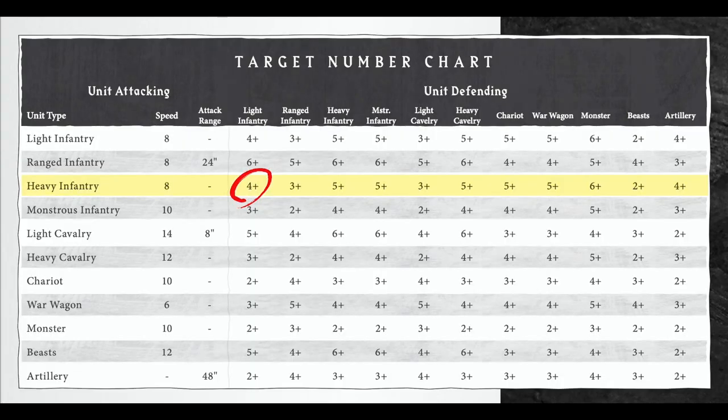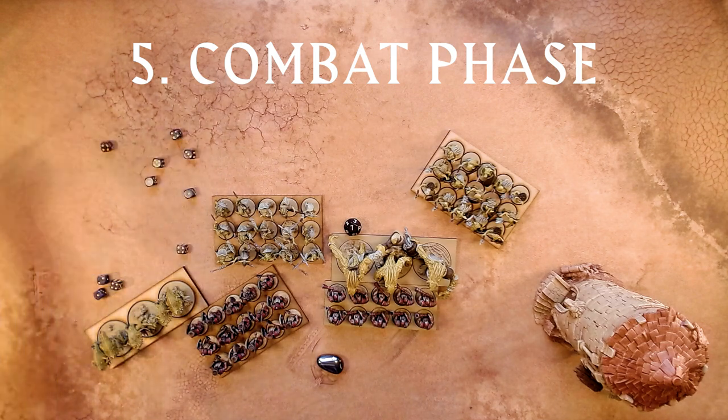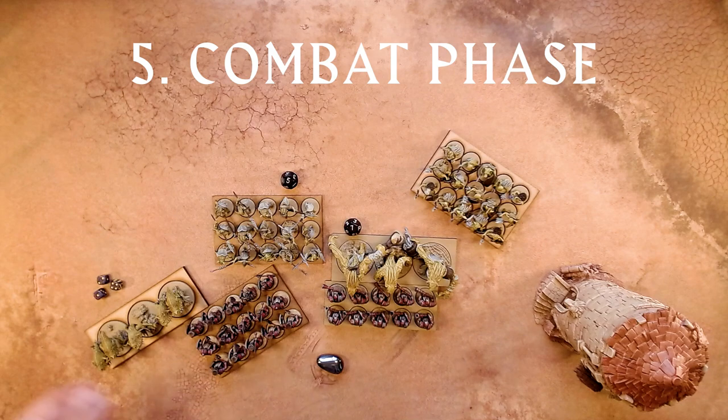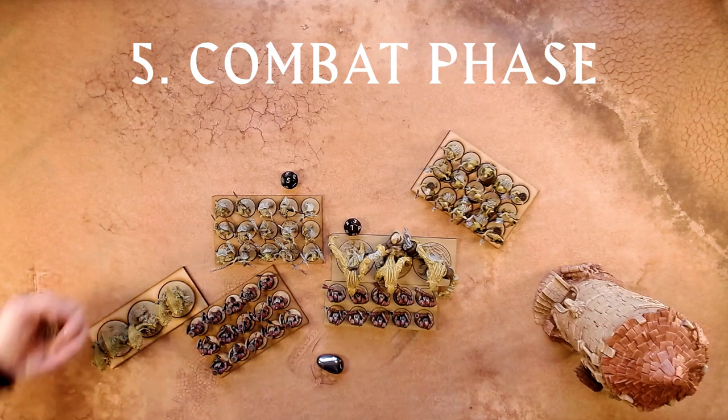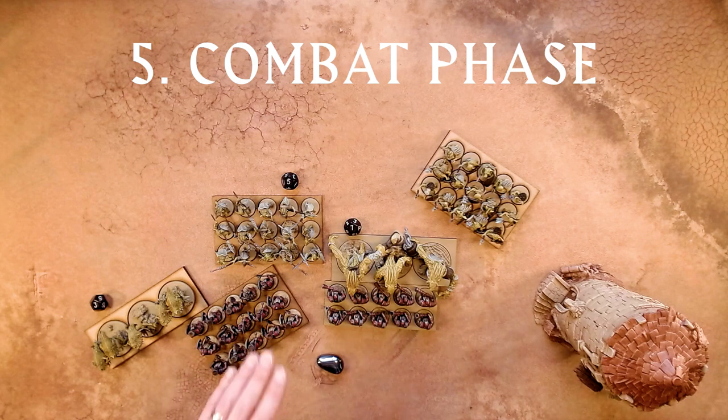Checking the target number: heavy infantry against light infantry is 4s, but this unit is elite, so it only needs 3s to damage the goblins. That's 5 hits, and so the unit of goblins receives 5 doom tokens. The unit then rolls its 3 attack dice against the beasts needing 2s — all of them hit, so the beasts receive 3 doom tokens.